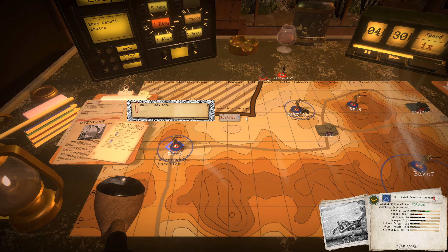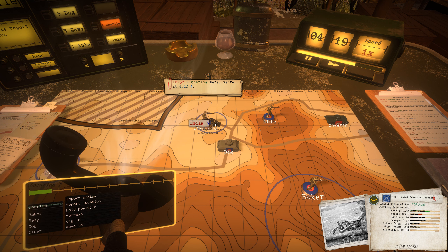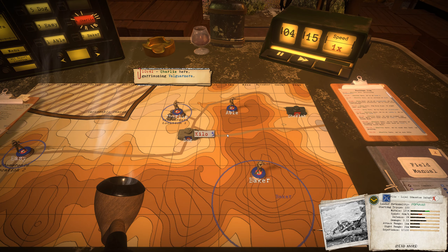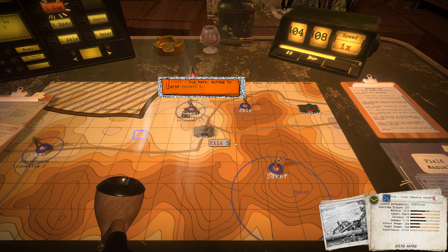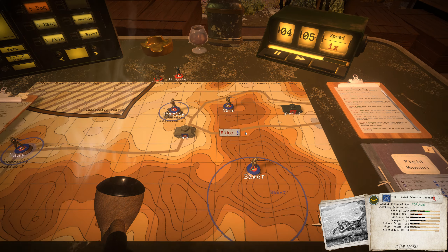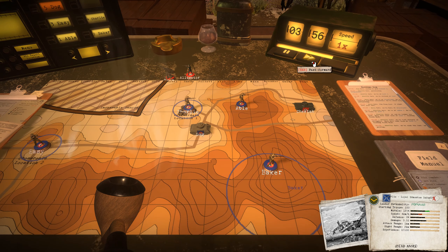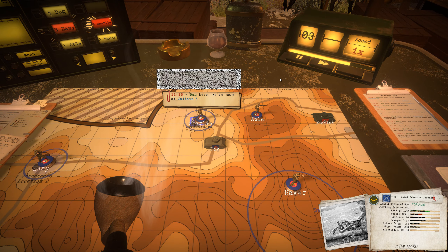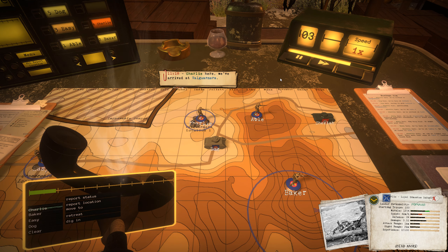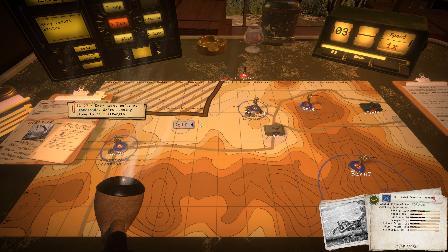Easy, report status. Charlie, report status. Charlie, move to Location 1. We're just going to hold that position. Dog, move to Juliet 5. Dog, move to Juliet 5. Okay, pretty good — that went damn well, actually. So we're just going to hold position here. Dog, you're here at Juliet 5. Charlie, we've arrived at Valguarnera. Charlie, dig in. Easy, report status. Easy here, we're at Crossroads — running close to hopstretch. You're fine. I think that's the mission. Got about three minutes left here.